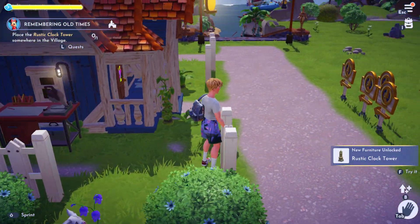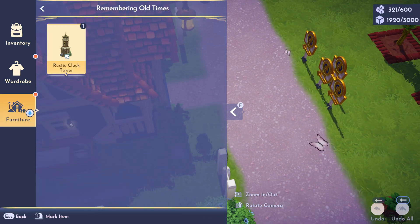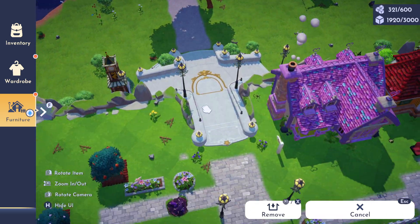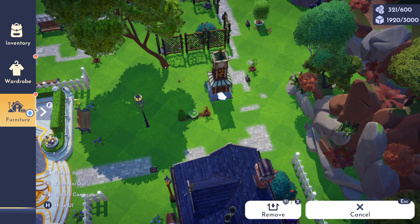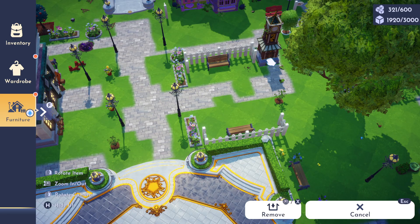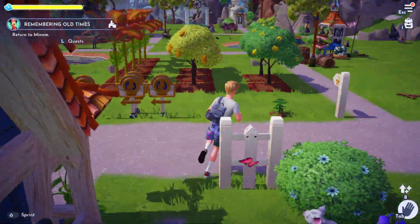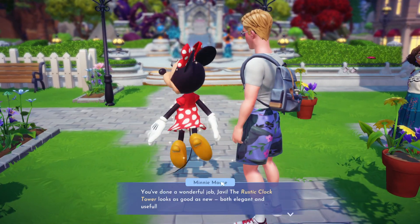With that, we're going to place it somewhere in the village. We go down to furniture in our inventory, go to requests, and click rustic clock tower — it's actually fairly small. I'm going to decide to put it here. I think that looks quite nice just there. Now I'm going to return and talk to Minnie and see what she thinks and complete the quest.